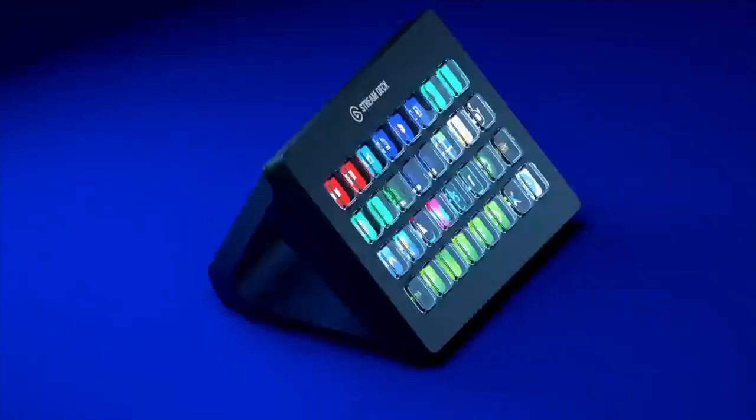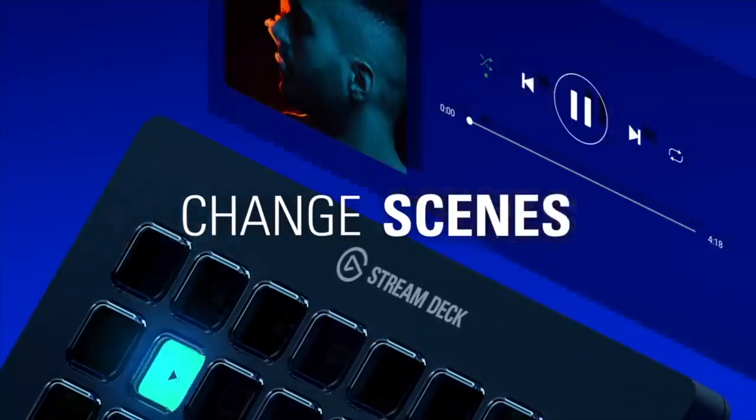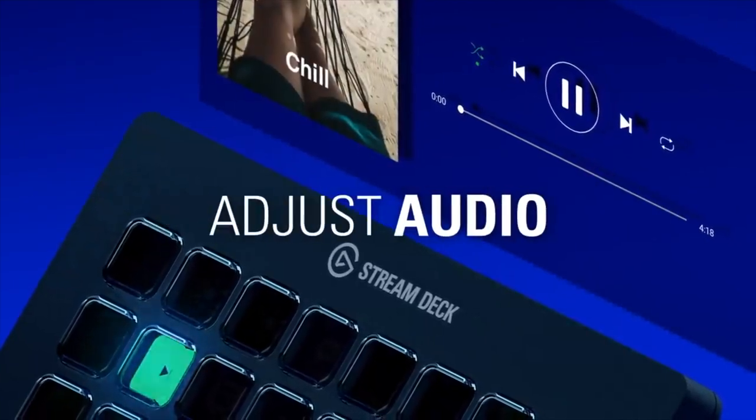If you want easier streaming without using your keyboard to switch from one scene to another, you might also want to get yourself a stream deck. This is an Elgato stream deck — it's available in the Philippines as well. You can assign hotkeys for muting your mic, changing scenes, cueing transitions, launching apps, and more without alt-tabbing or fiddling with your keyboard while gaming.